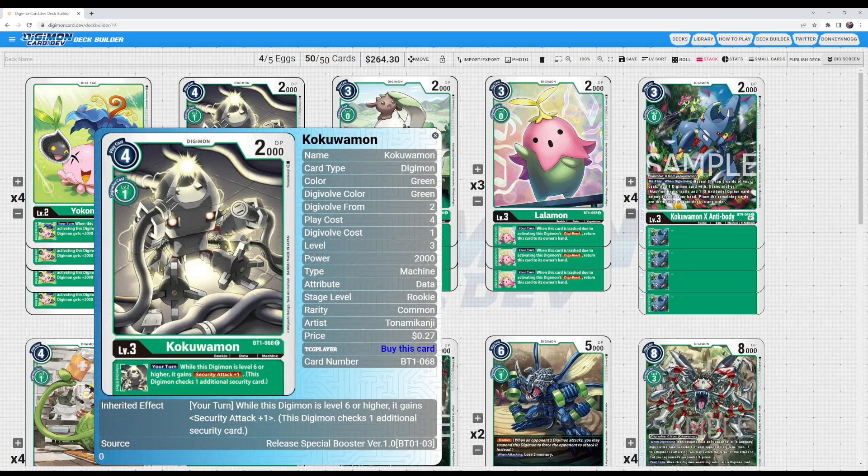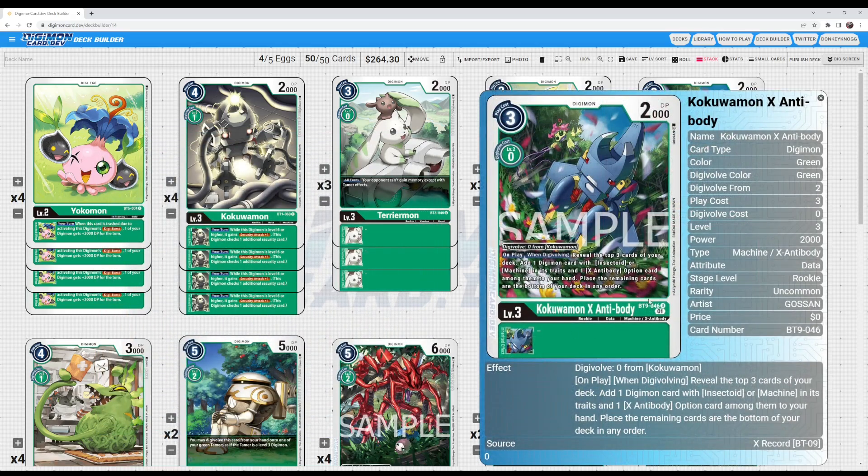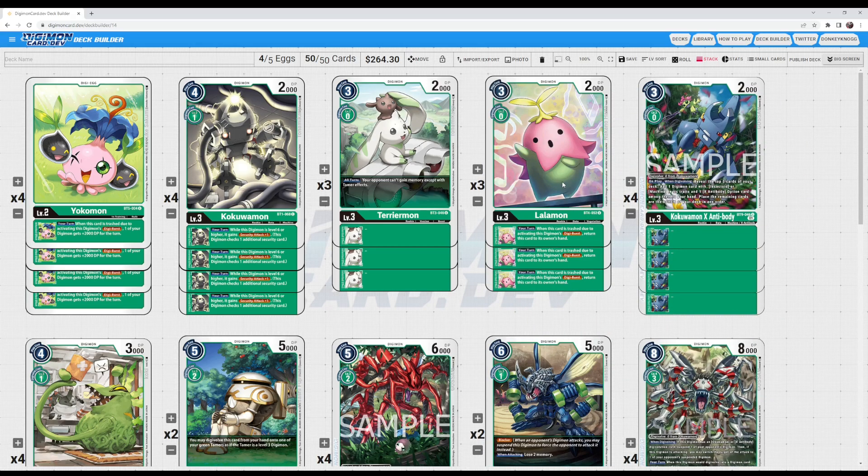Kokumon is a one-cost evolve level 3, which is kind of okay because it's a good way to just pass turn going first, putting your opponent to one memory. It gives sec attack plus one if this Digimon is level 6 or higher, so it's basically the searcher reason of the deck. There's no reason not to run it, especially with the Kokumon X Antibody, which on-play or digivolving reveals the top three and adds an Insectoid slash machine as well as an X Antibody. Terriermon floodgates are always good, and Lalomon for the recursion.